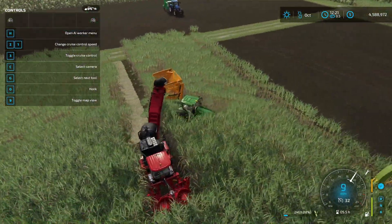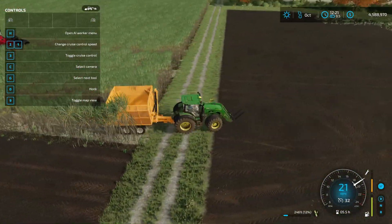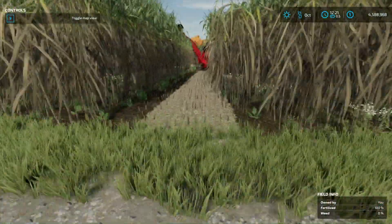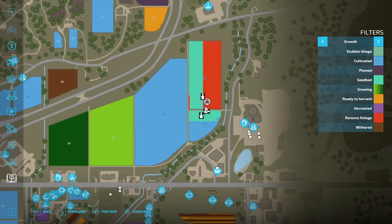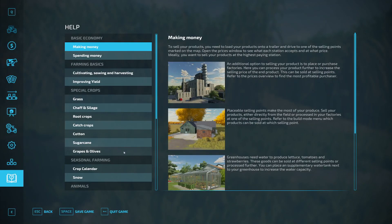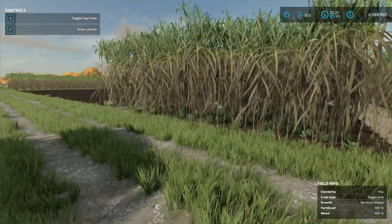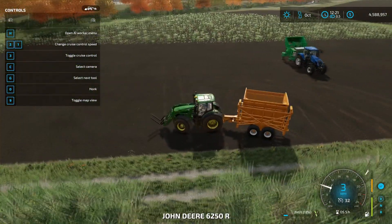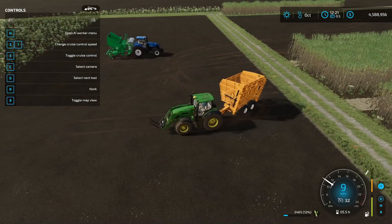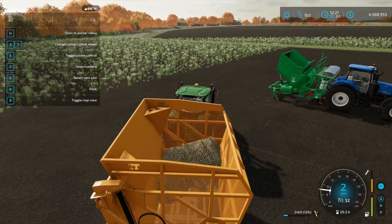Here are the two special things about sugarcane. First, as long as you harvest it, it'll grow back — we'll skip ahead to October to see how these regrow. If you go into the help menu, the interesting thing is sugarcane's not supposed to wither — it says right here 'cannot wither.' In previous games it didn't wither, but I found in this game it does wither, so it may be something they patch later.